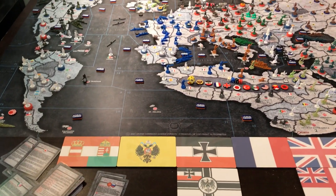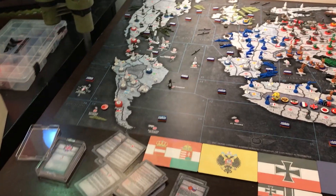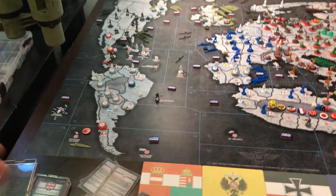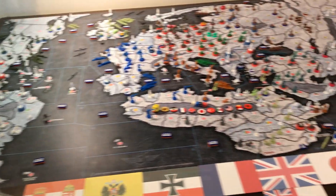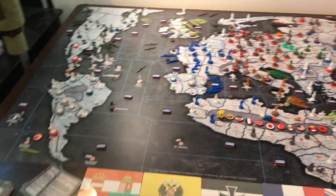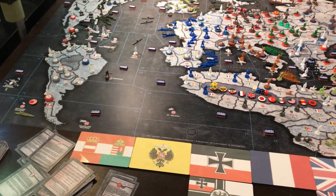Once we get everything else done, we'll have updated setup charts. I'm not a huge fan of having separate setup charts — we have a setup listing in the back of the rulebook — but some people do like to have that old school Axis and Allies style individual setup charts. So if you want those, they will be available; they're just going to come later.